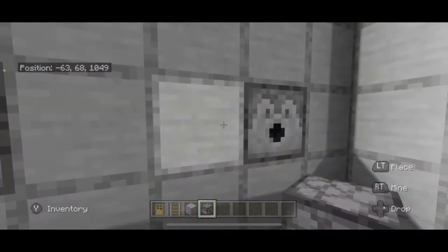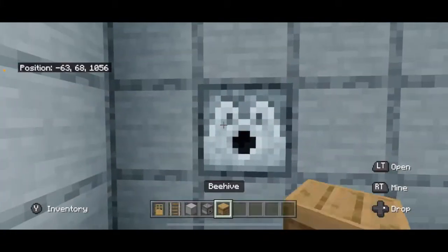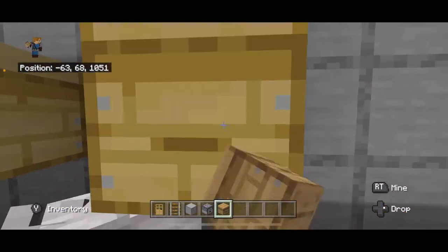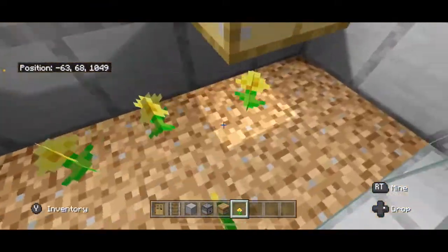In each of these dispensers you're going to place shears. Then take your beehive and place it in front of each one of these dispensers. On the inside, you want to cover up this area with flowers.